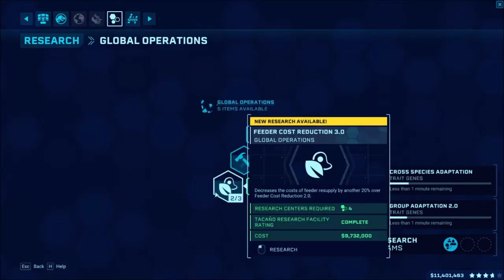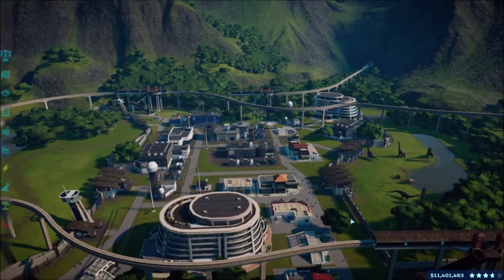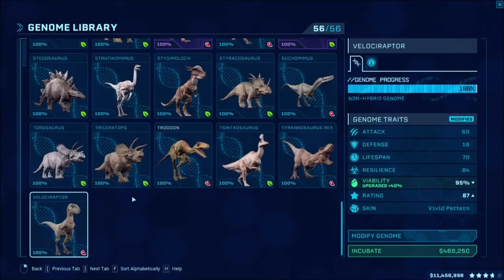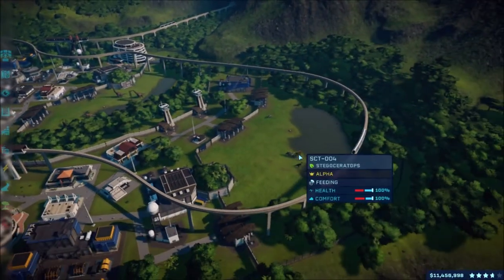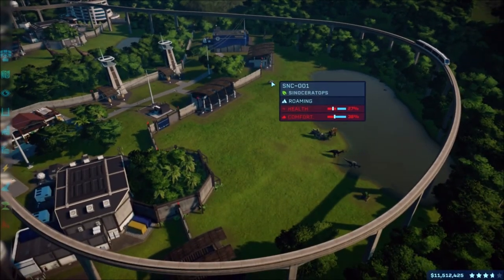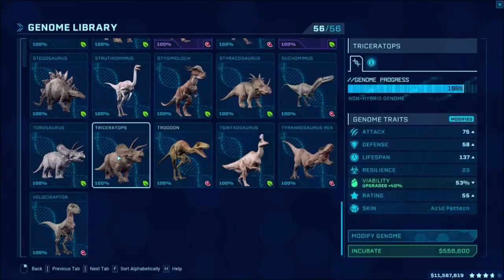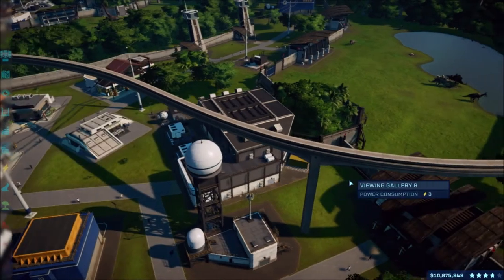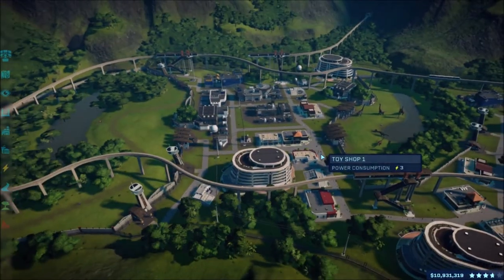That's gonna be it then. We still have all of these things to research. I think that's gonna be it for this episode. I do want to put an Indominus Rex back in - I'll play with that on my own because I want to level it up. But I think that's it for this episode. Are these things all doing fine? He's still lonely over there, probably gonna die soon. Maybe we can give him another Spinoraptor or Sinoceratops friend.